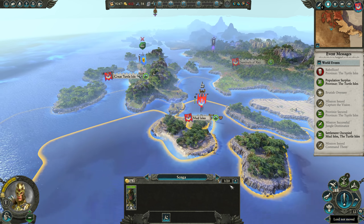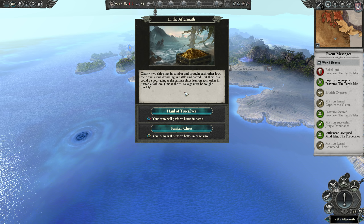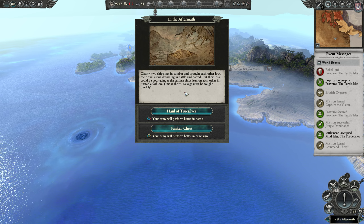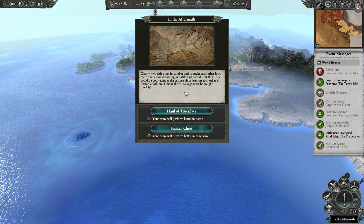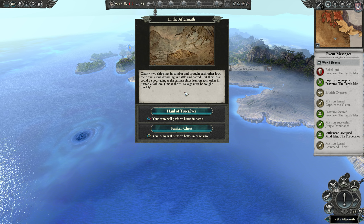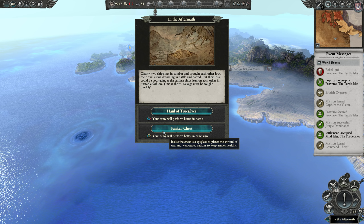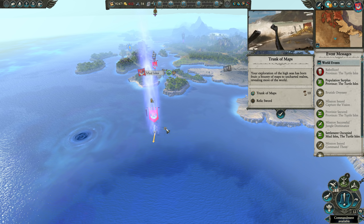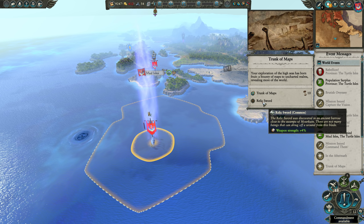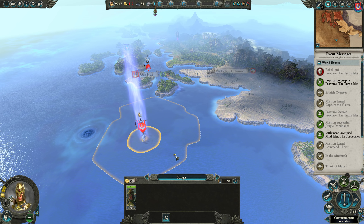Techless is going to be replenishing. Here's our treasure — in the aftermath, two ships met in combat and sank each other. We can do a haul of true silver so our army will do better in battle, or a sunken chest so our army will perform better on campaign. Let's go with the campaign option — we got a Trunk of Maps which increases magic item drop chance, and we also picked up a Relic Sword. Not great, but we made out alright.